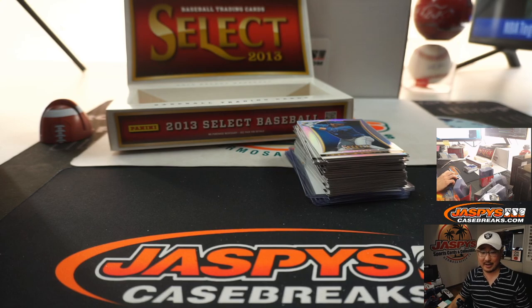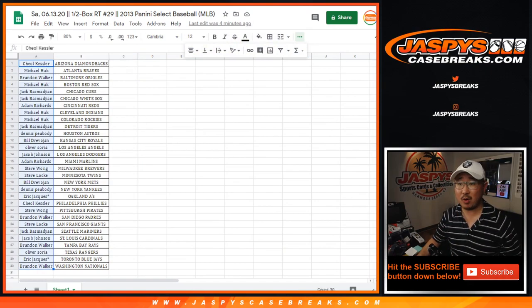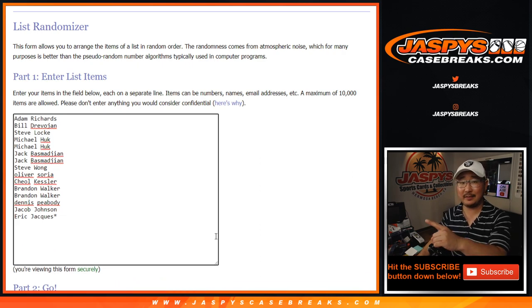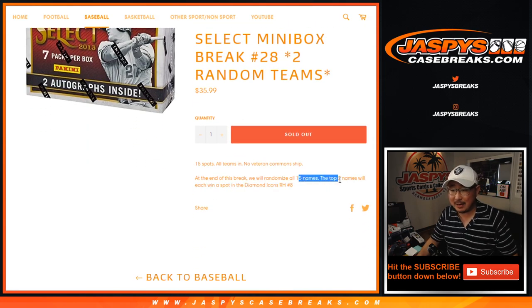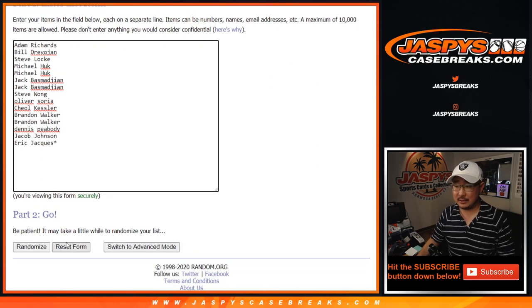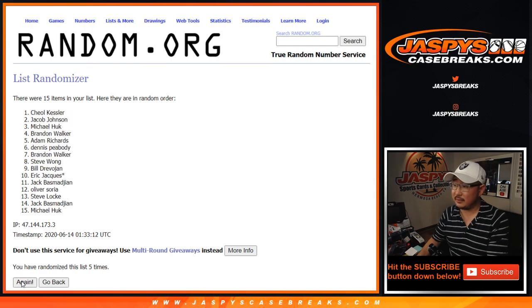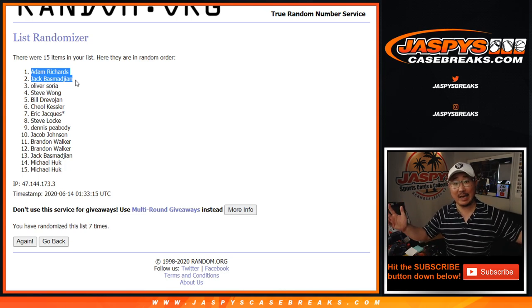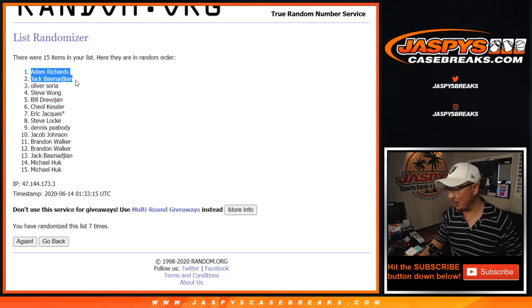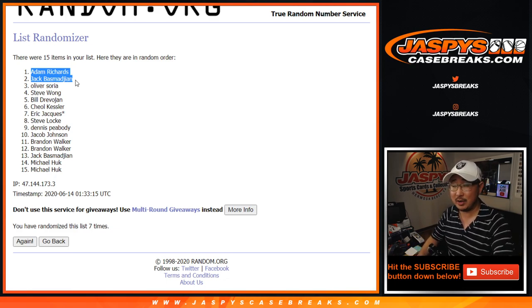All right, RIP Jose Fernandez, but we'll still send that to you, Adam Richards. Now, the whole point of this — from Kessler down to Walker — let's put all the names. I'm using the original 15 names, that's why I did this beforehand. Let's roll it and randomize it seven times. Lucky seven, top two after seven — Diamond Icons. One, two, three, four, five, six, and seventh and final time. And it's Adam and Jack — there you go. Adam and Jack, you are in Diamond Icons. You're guaranteed a hit; it's going to be a random hit, but you're guaranteed one. One more select break and we're in breaks following that Diamond Icons, so go and get it on jaspyscasebreaks.com and I'll break that one with you next time. Bye-bye.